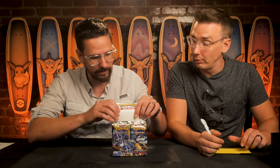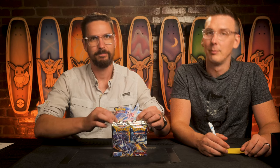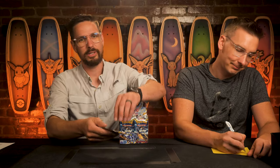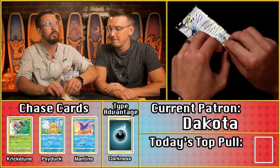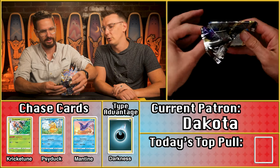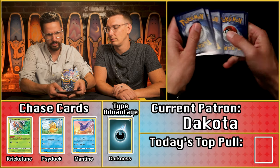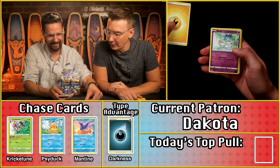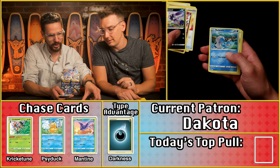Ben pulls the first pack for Dakota. Counting the cards out — we got the code card. And the reveal: it's the Lightning energy from last time, so no extra doubling for Dakota's pack. There is a Dark Pokémon in there though — that's one extra point.